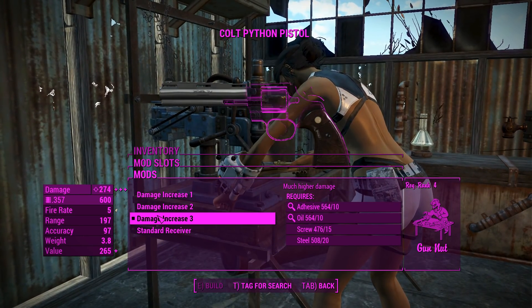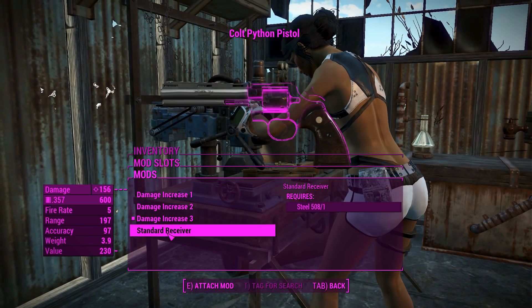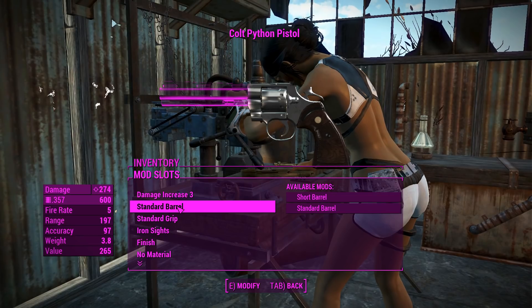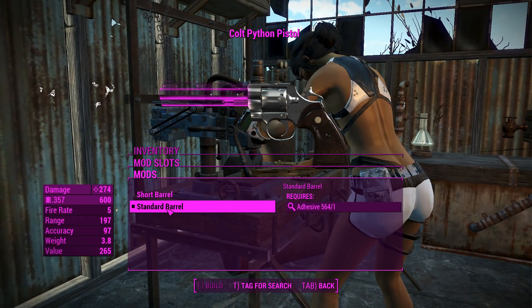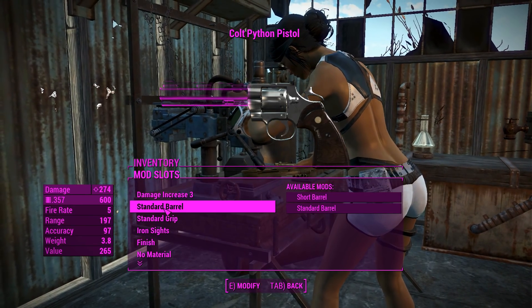First of all for the receivers, you've basically got the same thing as a standard .44 magnum in the game, with the four different increments of damage for the receivers, so that's probably equivalent to the advanced one. Now for the barrels, we're going to want to leave this standard to get the best range and accuracy out of it at the expense of a little bit of weight.